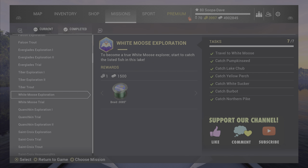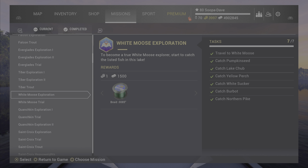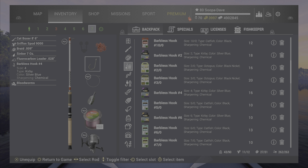Welcome back folks to White Moose Lake for the White Moose exploration mission in Fishing Planet. For the first four fish — pumpkin seed, lake trout, yellow perch, and white sucker — they are pretty simple. Use a number four hook with blood worms and you can catch all of them with a bottom rod.